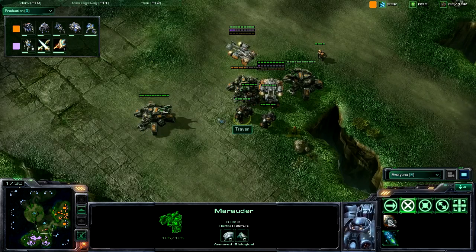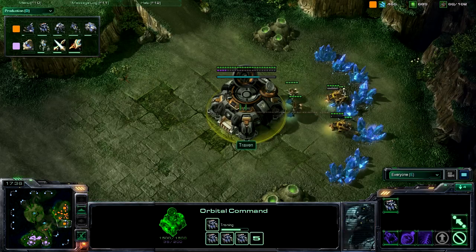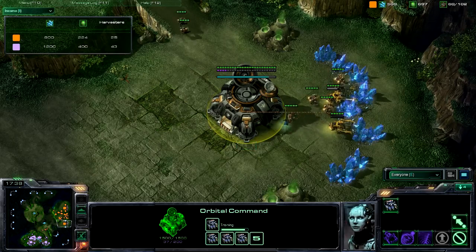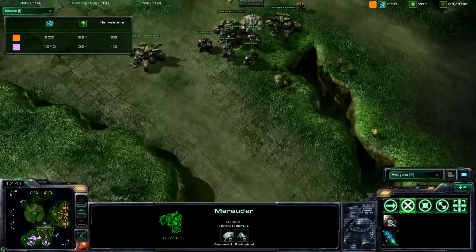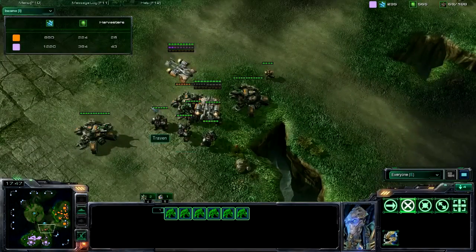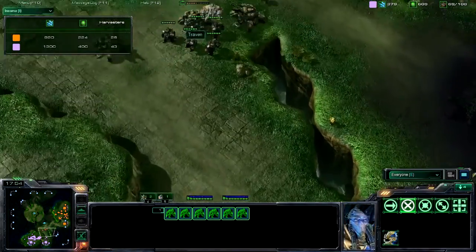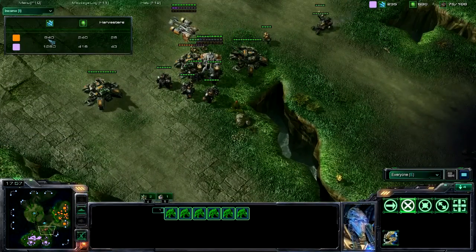Mr. Popo is focusing a lot on these zealots, which — zealots with legs are great against marauders with concussive shells and against siege tanks, because they can get up on siege tanks so quickly. But if we look at the income right now, Mr. Popo still has a huge advantage with his 43 to 26 harvester advantage, and he's almost between 1200 and 1300 mineral income compared to Traven's around 950.